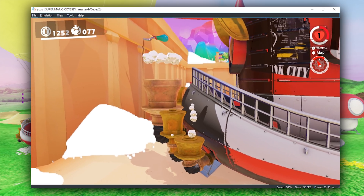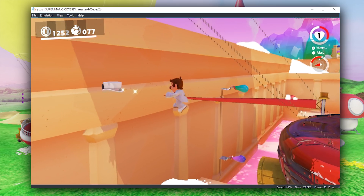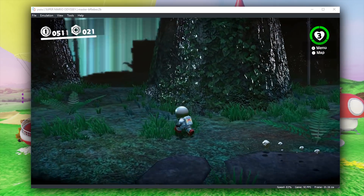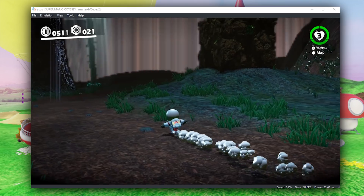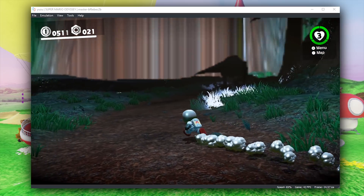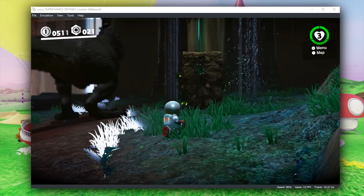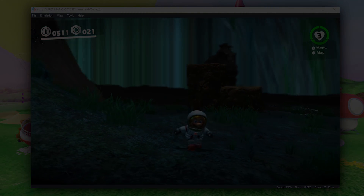If you want to show your appreciation and help with the development of this Switch emulator, you can find a link to their Patreon down in the description. As many of you will be aware, Pokémon Let's Go Pikachu and Eevee are going to be releasing this Friday, the 16th of November, so it is going to be a very busy day in the world of Yuzu and Nintendo Switch emulation. Keep your eyes peeled on the channel for any news in relation to the bootability and playability of that game. Cheers for checking out this video — remember to like it if you liked it, dislike if you didn't, and subscribe if you want to see all future videos.